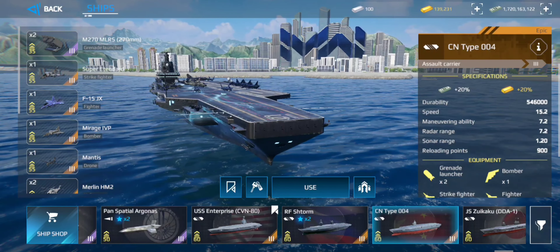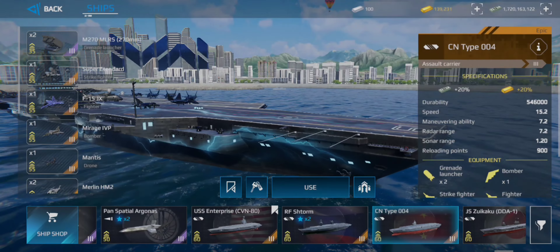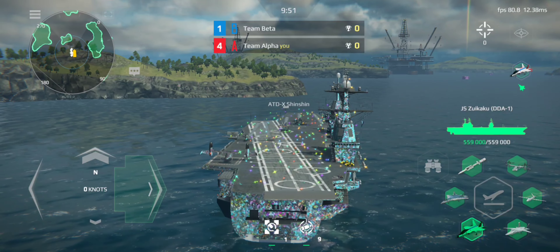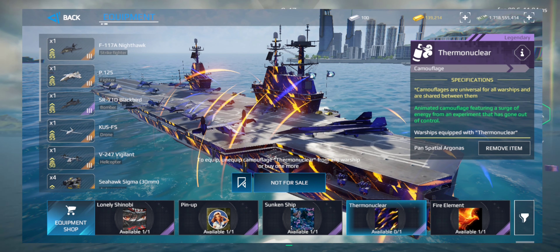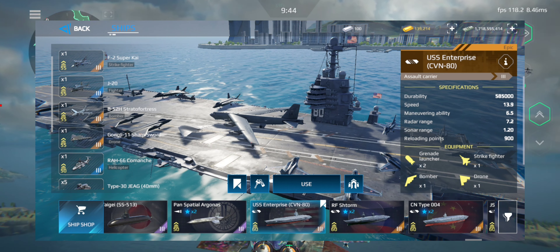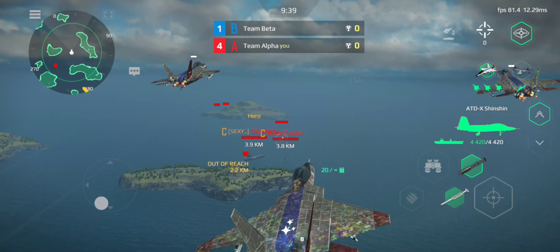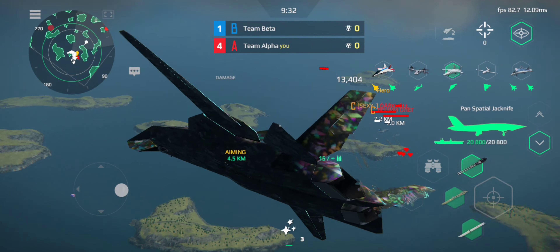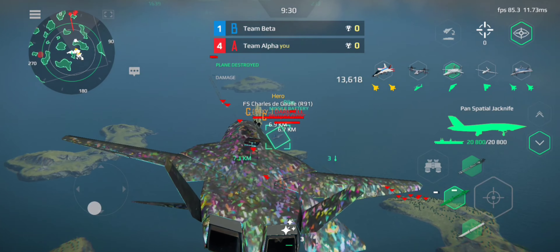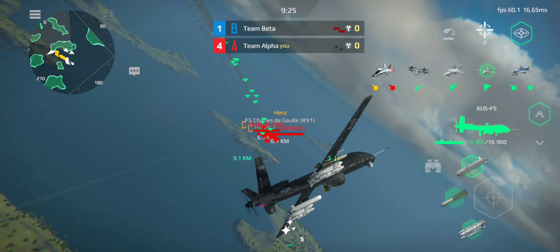The first thing on the list is the build. What you need to understand is that there are a lot of builds: the nuclear build, the pan-spatial build, the cheap build, the free-to-play build, the meta build — you get the idea. The main thing to take away is that you need to build your carrier around aircraft that work well together. It's a collection of aircraft that play well together.